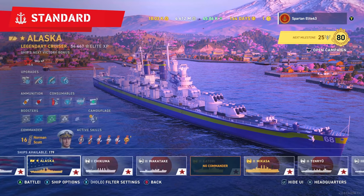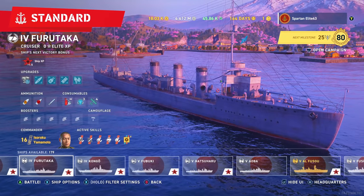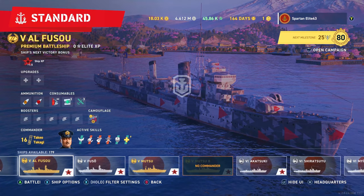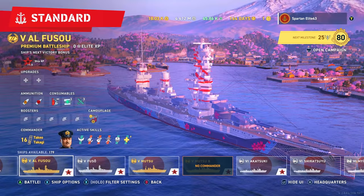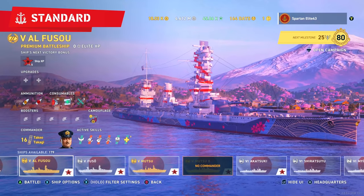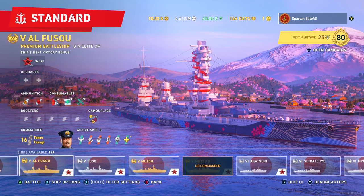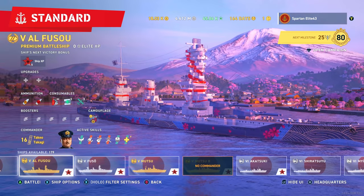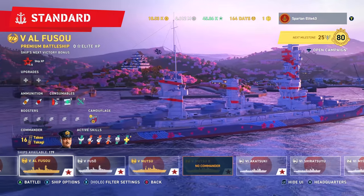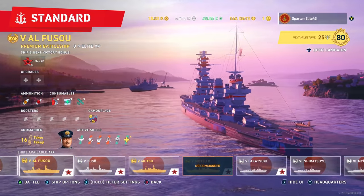Let's check out the next ship, which is the Fusou. And if you thought that the Baltimore was the ugliest one, you were wrong. Fusou — I don't care what they put on that apartment complex you call a superstructure. That is horrendous. This is ugly as crap. I apologize to whoever designed this, I'm not trying to be a jerk, but does anybody out there think that this looks good? Please let me know in the comments below.